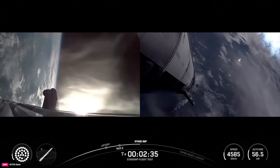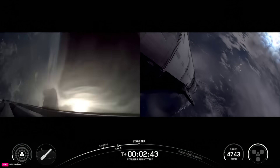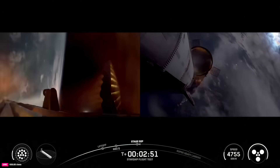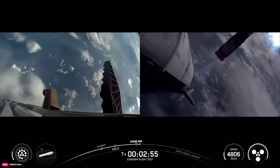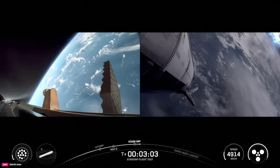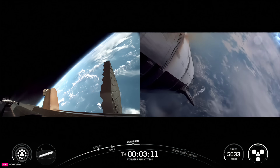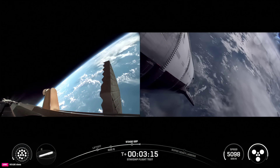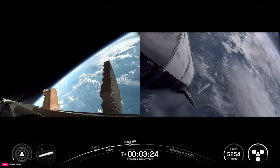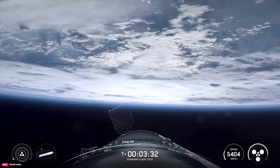Seeing the engines start to throttle down. MECO. Ship ignition. Boost back burn startup. Stage separation. Stage separation confirmed. We've got six engines running on ship. Booster is doing its boost back burn, continuing now towards its splashdown site in the gulf. We are seeing all six Raptors lit up on ship. Ship chamber pressures nominal — that expected thrust level in those Raptor engines on the ship. Three vacuum optimized, three sea level, all looking good.